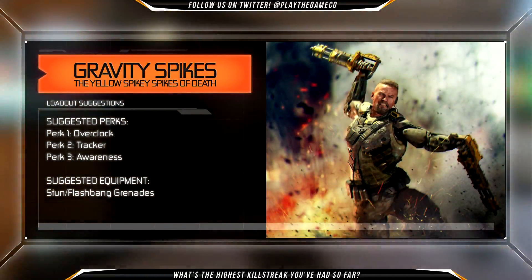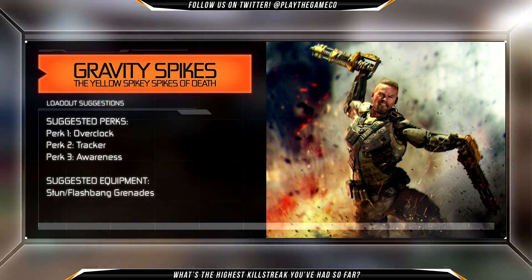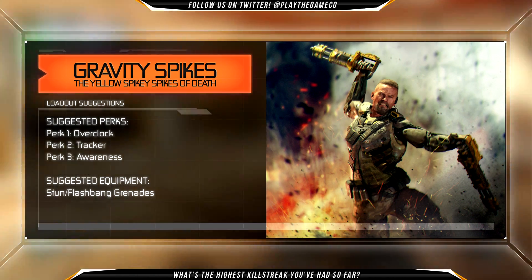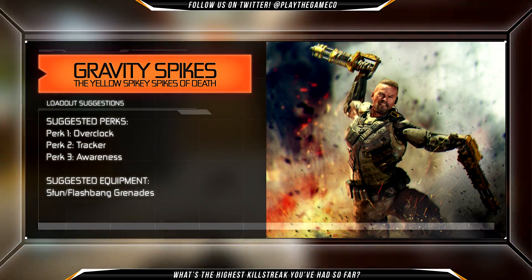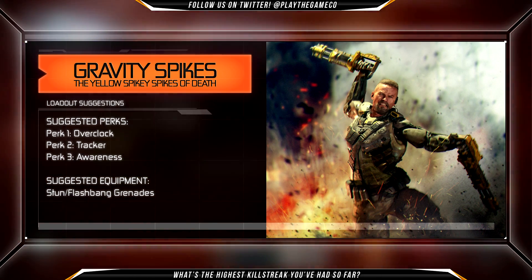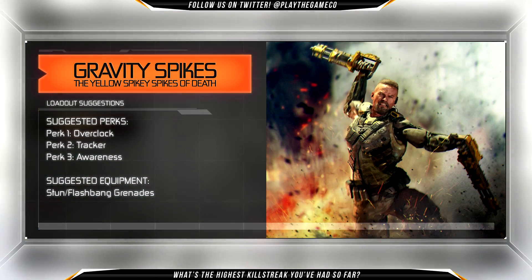The best set of perks for this specialist includes Overclock as your first perk, which makes your specialist charge faster, Tracker so you can follow people around corners or get a better sneak on people, and Awareness which helps you find more people as well. You can also use Concussion Grenades on objectives to try and slow down a bunch of people and get that sneaky kill, taking out a bunch of them in one go. The rest of your class is down to personal preference, but those three perks and the Concussion Grenades are very helpful.